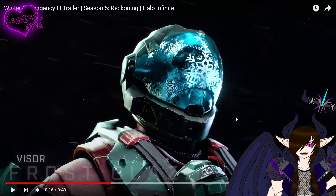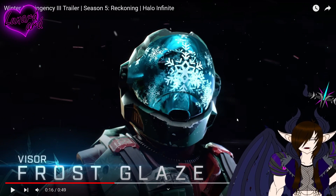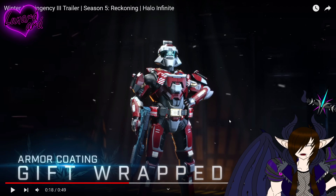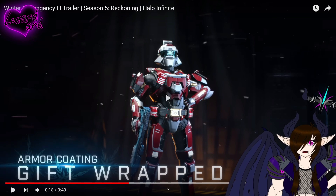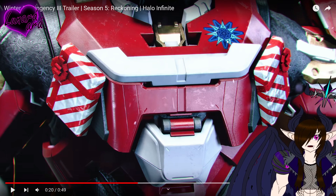Holy shit — Frost Glaze — okay that's a sick visor, that's a really sick visor. Armor coating Gift Wrapped — okay it's just red and white with the black undersuit, that's nice. I like the gold belt buckle and the gold detailing — that's actually nice. The presents on the chest plate just make it worth it. And look at the emblem — it's like a snowflake made of energy swords, I love that.